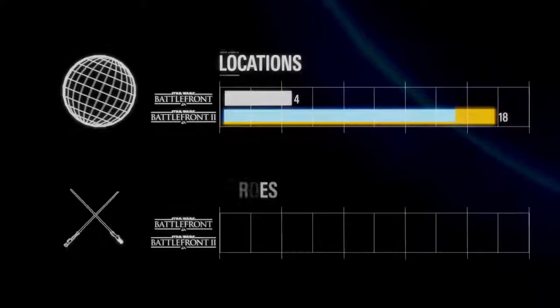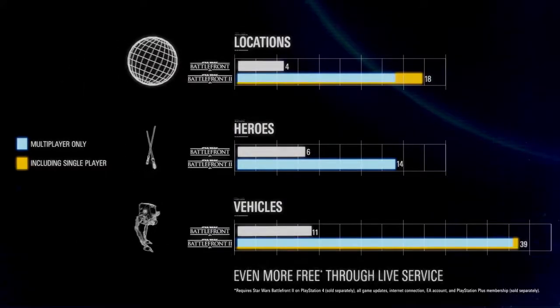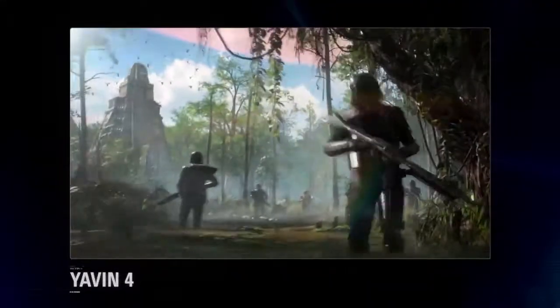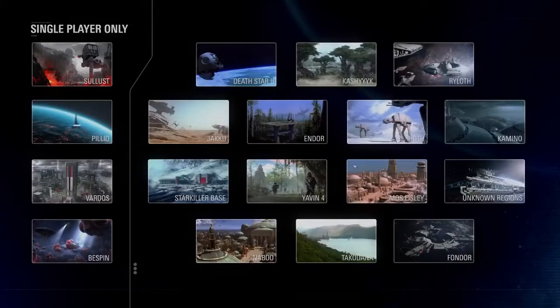Star Wars Battlefront II has nearly tripled the number of locations, heroes, and vehicles as its predecessor. It all starts with the Battlefront: Kamino, Yavin 4, Fondor, Starkiller Base, and many more. Over 14 locations to explore across all three Star Wars eras.